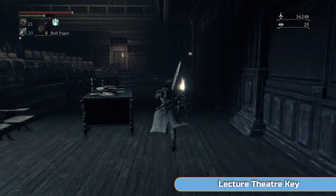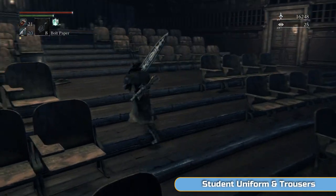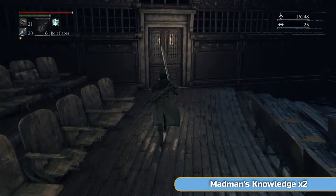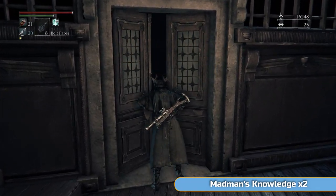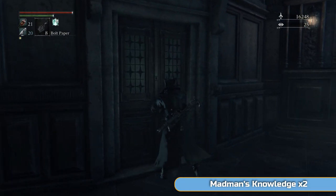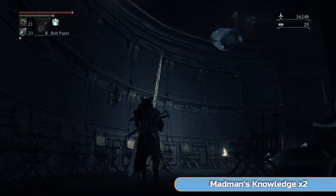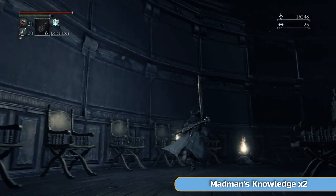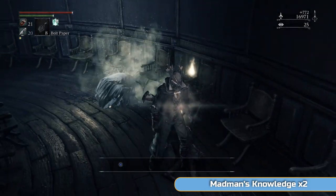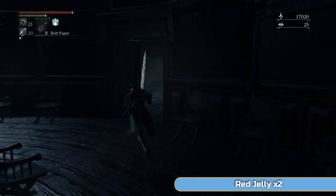I'm going to switch to the Holy Blade for this because it has fire damage assigned to it from the gemstone I'm using — it's really good against these weird enemies in this area. Watch out for the first one, it'll try to drop on top of you as you go through the door. Grab the lecture key here. Grab the uniform if you want to dress up as a student, that's up to you. There's some really important stuff in this building — a couple of Madman's Knowledge in this room. Watch out for another one dropping down on you, it should be a one-hit kill with the fire gem setup.